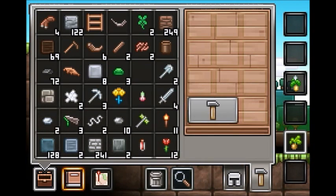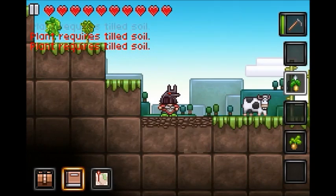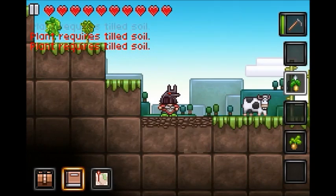Just put the trees there. Does this need tilled soil? Yes, that does. Let's make — do I have no stone? There it is, there's my stone. Boom and boom, there we go.